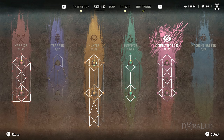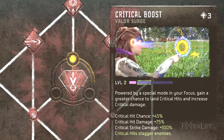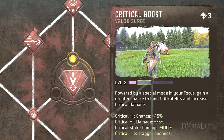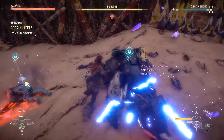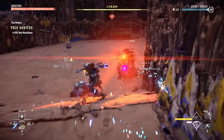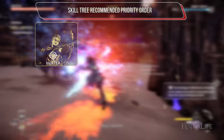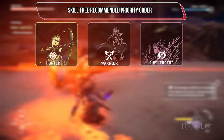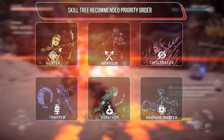The game has six unique skill trees, but with exploration and completion you can unlock every skill and boost every ultimate within. You can tailor these to your preferred playstyle, but your first order of business should be to put points into the warrior and hunter trees so you can unlock all the skills they have and be effective in open combat. The other trees are mostly nice to have — my order was hunter, warrior, then infiltrator for stealth, with trapper, survivor, and machine master relegated to later.